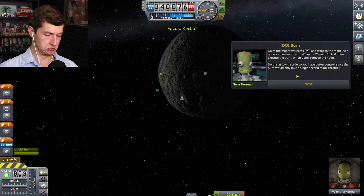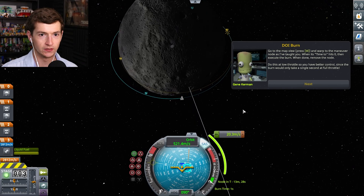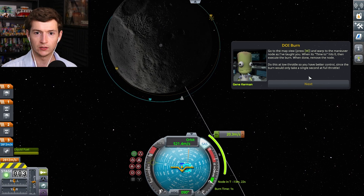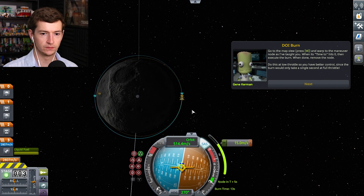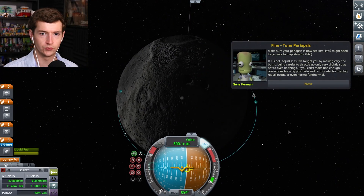Go to the map view. Got it. There we are — that's a beautiful thing. Is that what we need? Oh, you put the node there for me. Look at that — it needs to get real stinking close. Okay, do this at low throttle. I guess it's time to go. Getting small, getting real small. Bingo. Is that good? So that's moon-close, right?